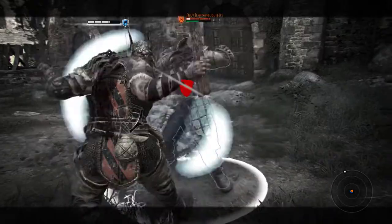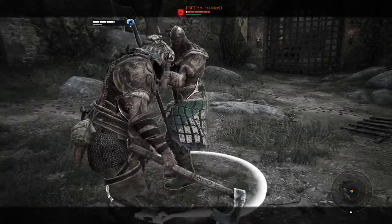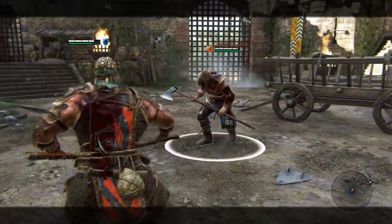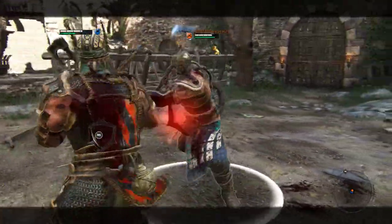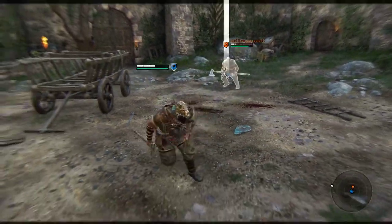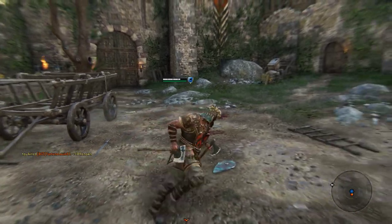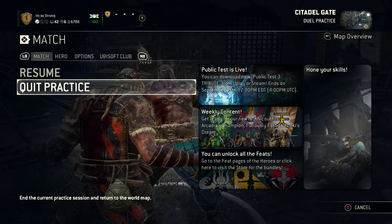And that, mate, is pretty much Zerker. Not much to him, mate. I don't think I've missed anything. The bot tried to guard break my missed light, but I was able to cancel to the dodge. I'll show you the trading — right now I end the attack, and as you saw he tried to guard break my whiff but I armored through it with the top heavy, negating the guard break attempt. Yeah mate, I think it's time I jumped into a game. Alright!